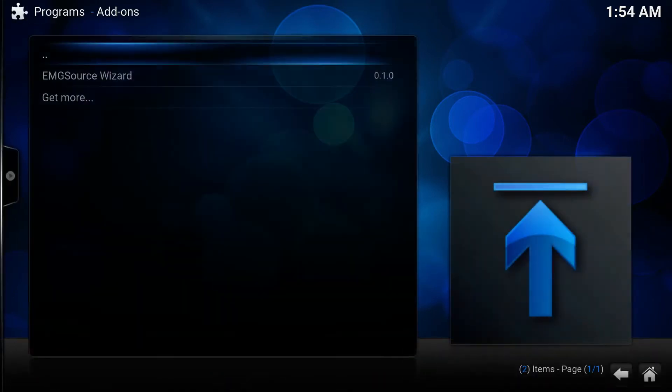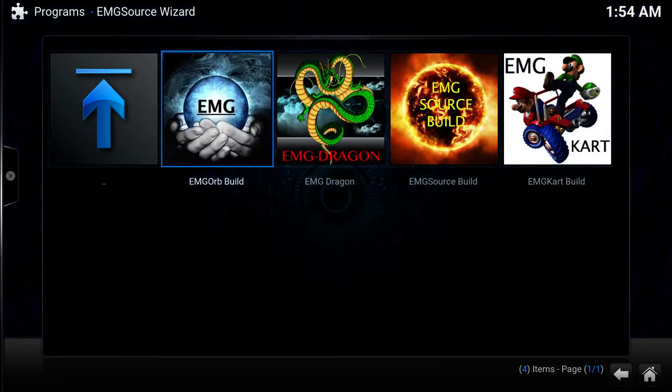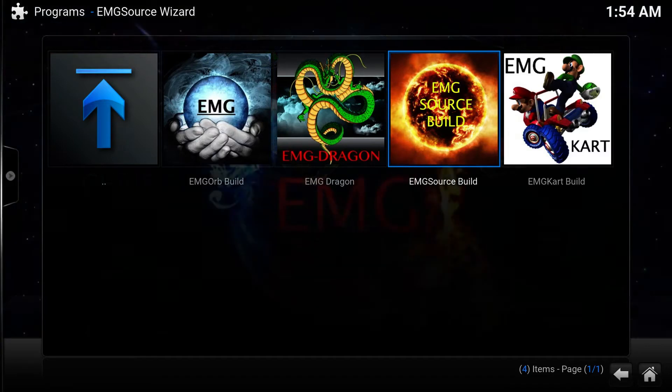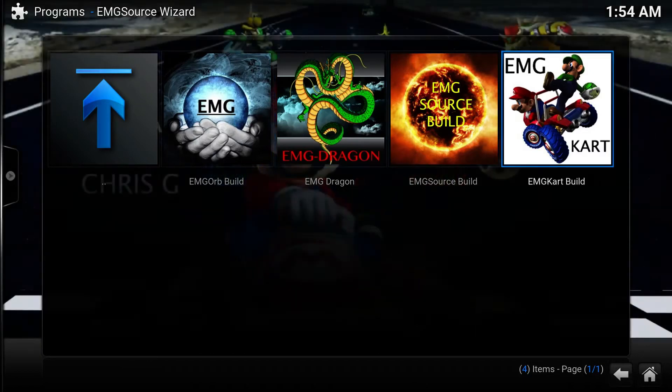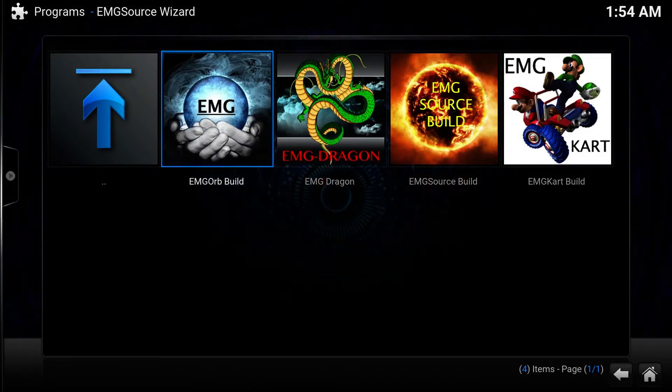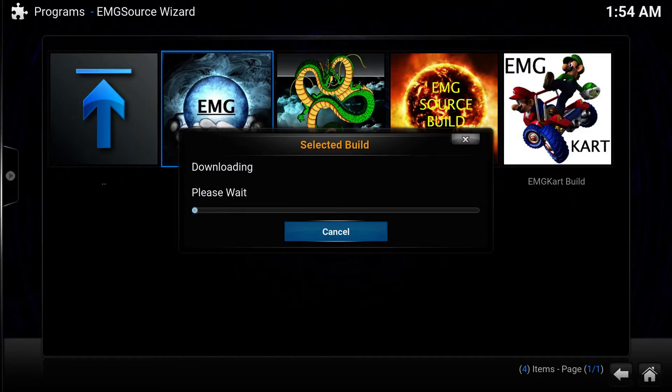We're going to go to Programs and here it is already installed. I have a couple of different builds here — they're all pretty much the same thing. But this one is the one I'm going to show you: The Orb. Let's launch and install it. The build is about 315 megabytes, so it shouldn't take too long. It's not extremely big and not small, so it should work fine on pretty much anything — whether you have a stick or an Android box.